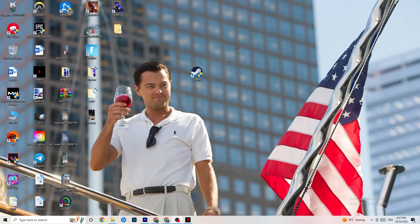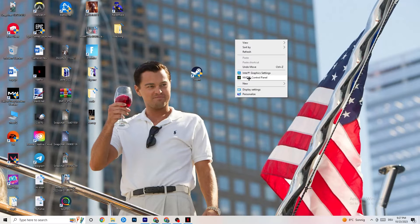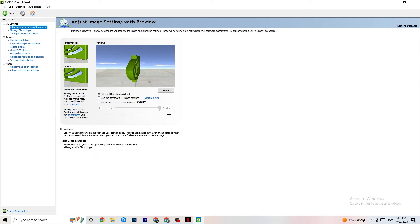Right-click your desktop and open the NVIDIA Control Panel. Go to Adjust Image Settings with Preview in the top left and enable 'Use my preference emphasizing.' You'll see a slider — I have mine on Quality because my PC can handle it. If your PC struggles, pull the slider toward Performance. It won't impact quality as badly as you think and it will help a lot.